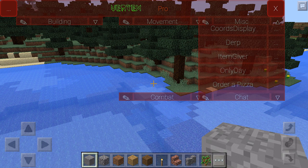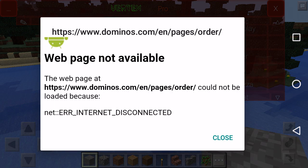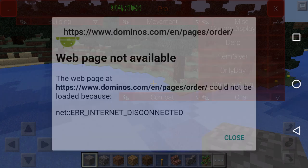So the best thing about this app is you can order a pizza — haha, oh my gosh. You can order a pizza. That's really insane.